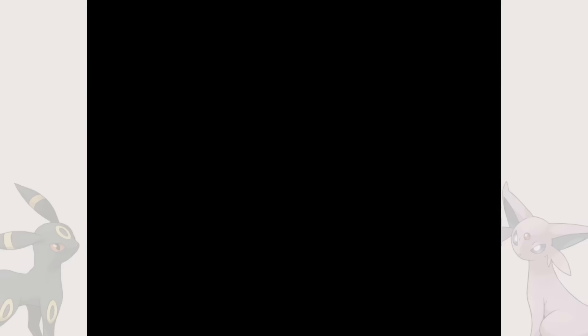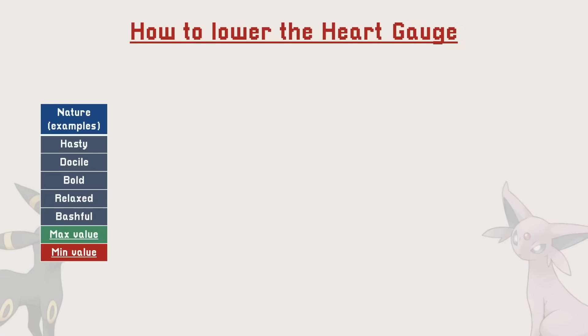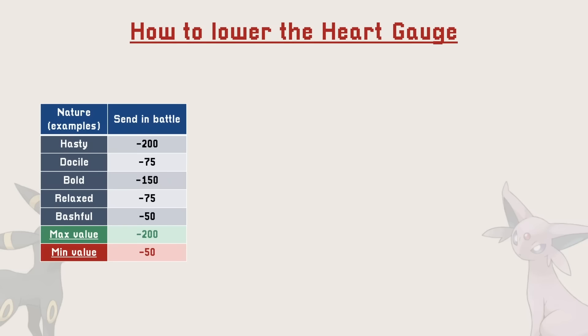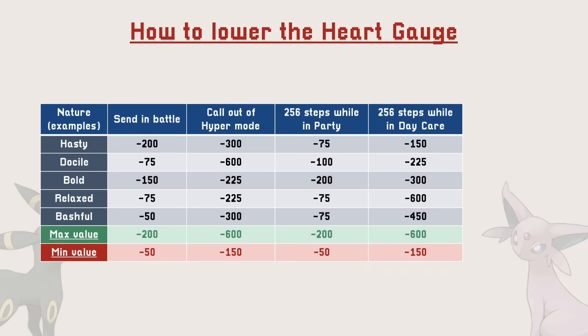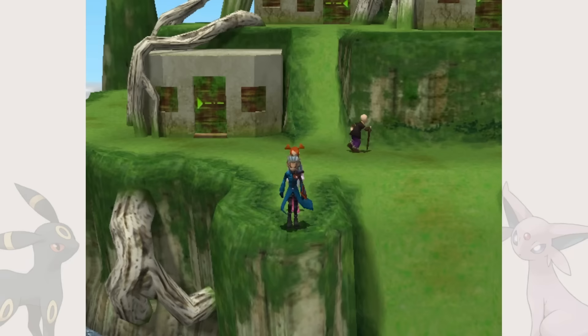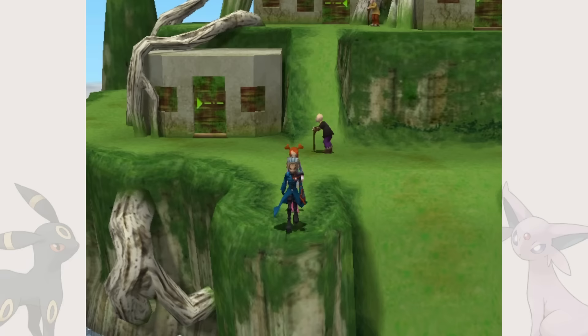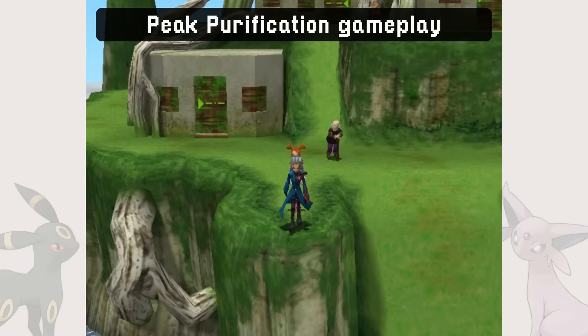Each Shadow Pokémon starts with their experience replaced with a Heart Gauge, meaning we can't level that Pokémon up until it is purified, severely limiting our options. To lower that gauge, we can either send that Pokémon into battle, call it when it enters Hyper Mode in combat, walk for 256 steps while the Pokémon is in the party, walk for 256 steps while it is in the daycare, or give the Pokémon a massage using different oils. One strategy involves walking in a very specific spot where the character freaks out, which technically counts as walking — just rubber band the joystick down and we can purify our Pokémon without doing anything.